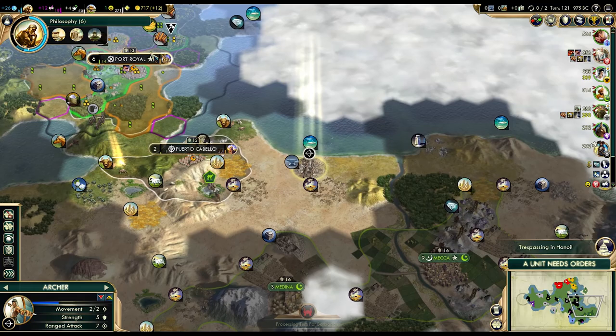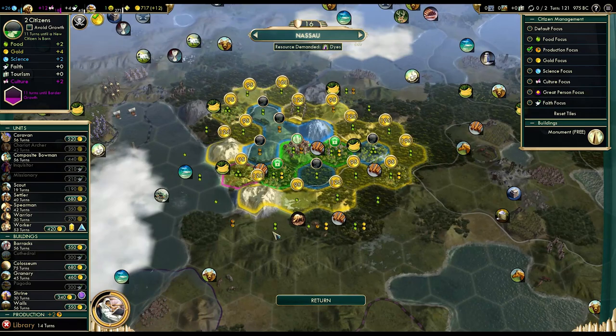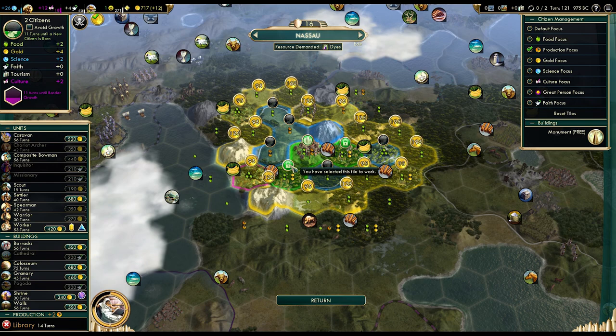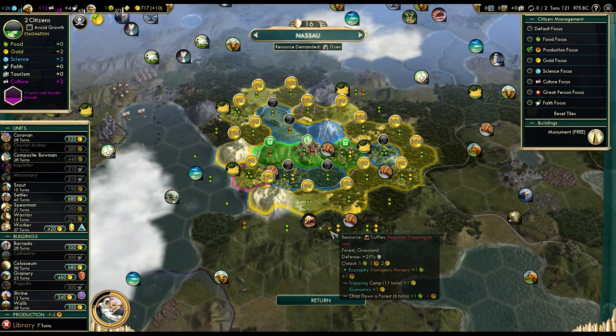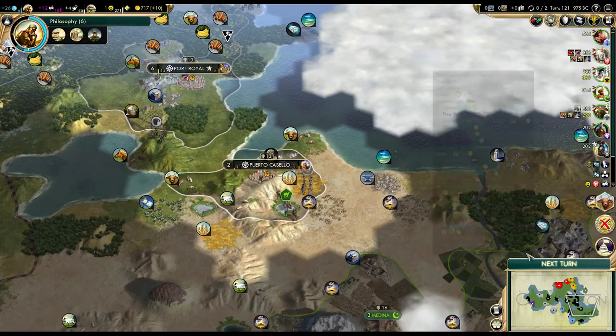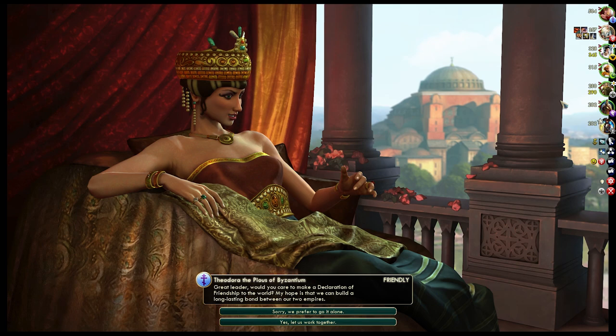Seven turns to finish philosophy and seven turns to finish the caravan — good timing. We'll need that library; that's why I'm saving the gold. Fourteen turns to finish this one — can we speed this up? I don't think we can... actually we sort of can — seven turns, but the city will stagnate. I need that library ASAP, so we'll do it like this. I want to get started on the National College ASAP.